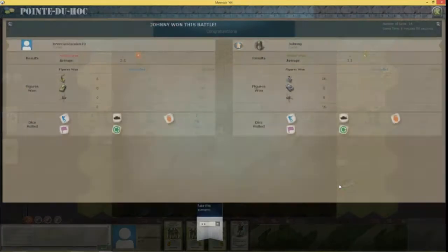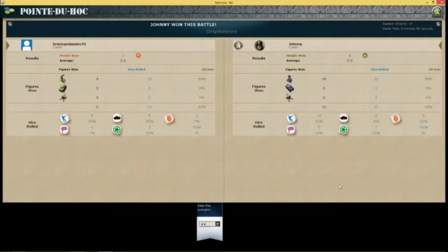That was a bad play for me. 4-1 — he beat me four medals to one medal. The average Axis wins are about two and a half, so that's why I got a thumbs down — that was below average play from my side. I just couldn't get a grip on him. He just surrounded my guys completely. Maybe I should have moved my units out a little bit faster. I was kind of relying on the bunkers a little bit too much, and because the artillery can't move, it was useless for that entire battle. That's three wins to the computer, one win to myself.